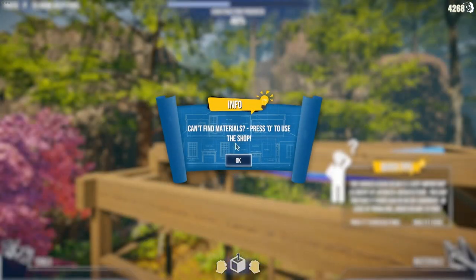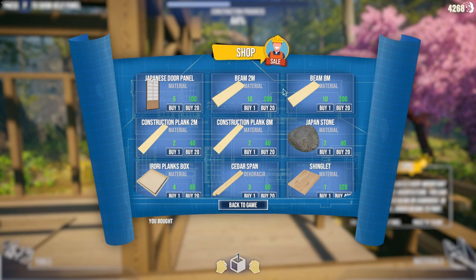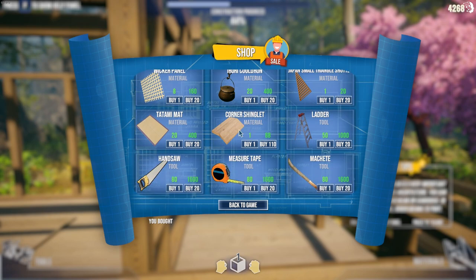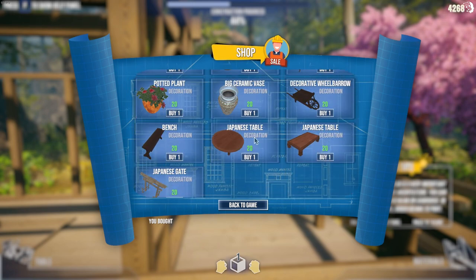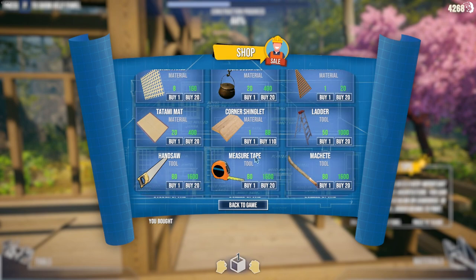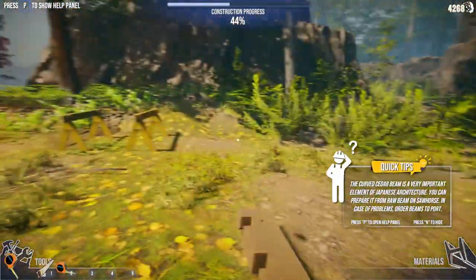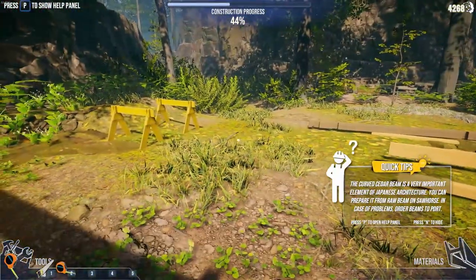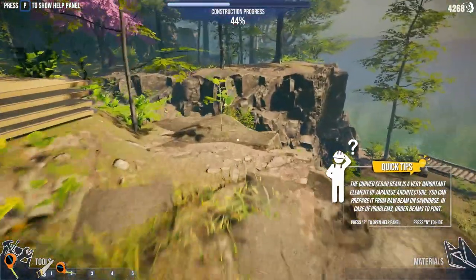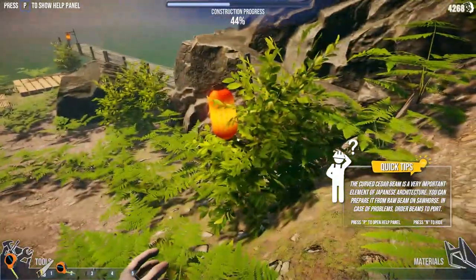Can't find materials - press O to use the shop. I think I can use find materials. I do want to see what it looks like though. Japanese door handle, beam, stone, shinglet, aurora, cauldron, stinking ladder, machete. I think these are just kind of decorations - Japanese gate, yeah, these are just decorations. I don't need a machete but I want to buy one, but I'm saving my money. Do I need to go buy something? Let's go find out, let's go see if we can talk to him.